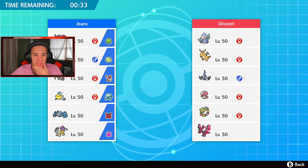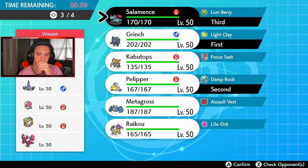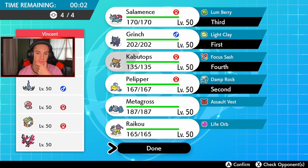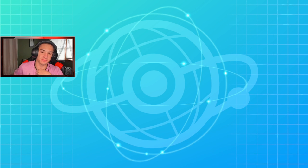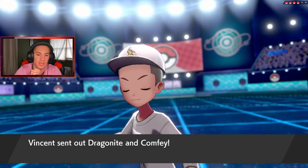He's probably going to lead Comfey and Dragonite — that's an option. He could go trick room, or Amoonguss and Moltres. I kind of want to set up screens, set the rain, and bring Salamence in the back. I'm going to bring Kabutops — he thrives in rain and the opponent has no other way of changing weather besides Dynamaxing. Let's get after it. Last battle was a really good battle — played it very well.